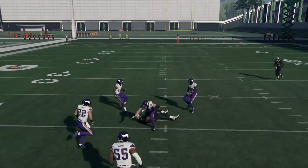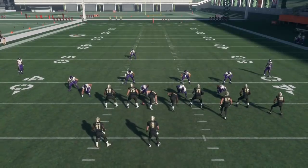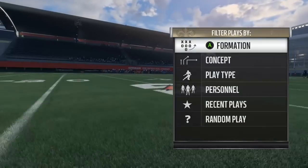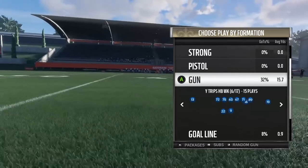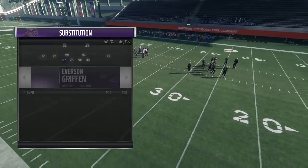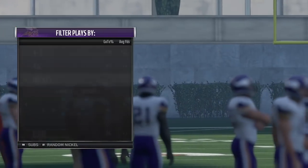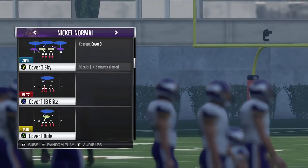Low pass right there. Even if that was Harrison Smith, he still shouldn't be able to make that play. But if you're not comfortable throwing that ball against cover 3 against someone with 91 zone in the middle of the field, then just check it down, take what the defense gives you, and take the underneath drag route if your opponent's not usering it.